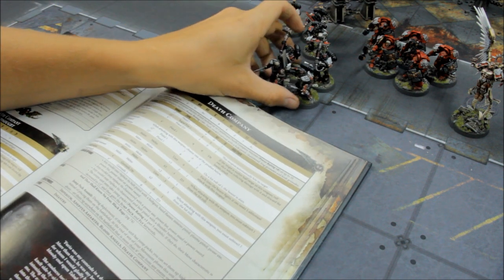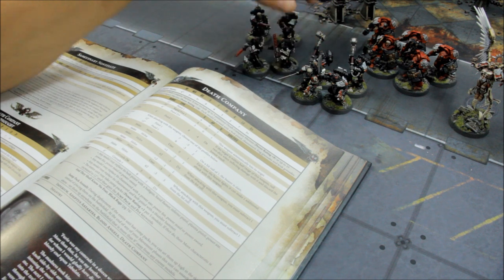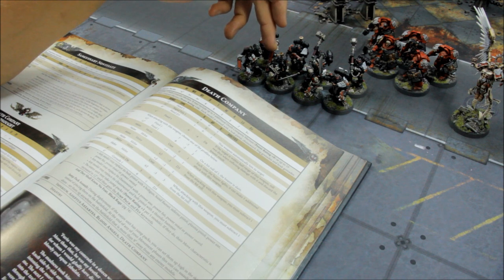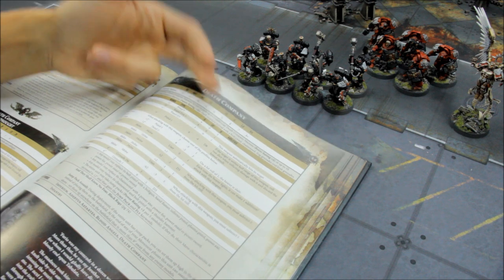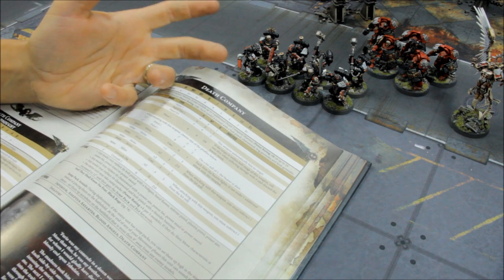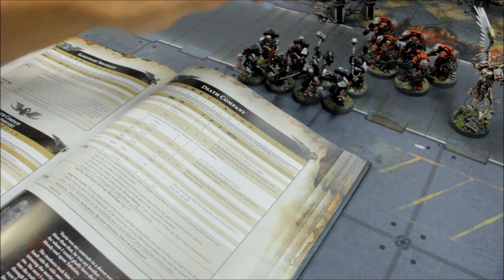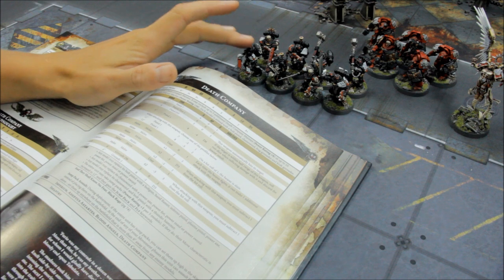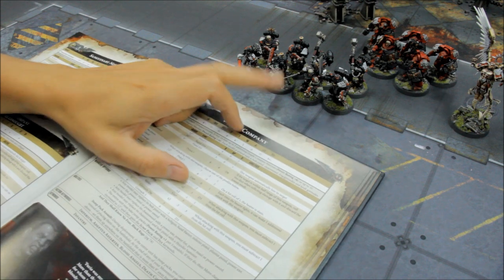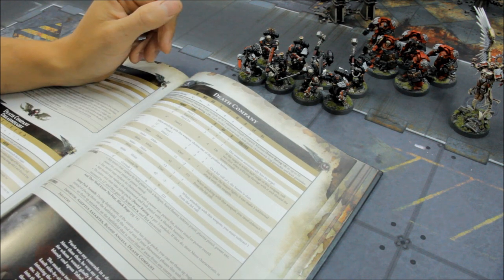And then to plunge into hordes and top up wounds against heavier targets, 4 Death Company Marines with bolt pistols and chainswords — the chainsword grants an extra attack, and on top of the 2 base attacks plus 2 on the charge, you've got 5 attacks each, which is 20 attacks from 4 models. If you find yourself going into a horde unit, you need to lay down a blanket of attacks; the thunder hammer guys killing a few at a time isn't enough. So some cheaper infantry with bolt pistols and chainswords to clear away hordes quickly, power swords to cut through medium-heavy infantry, and thunder hammers for multiple-wound damage against heavier targets.